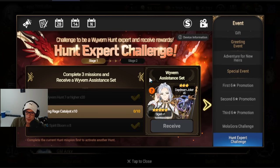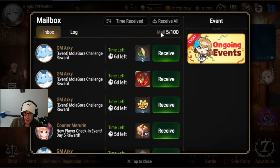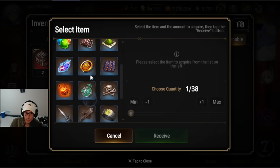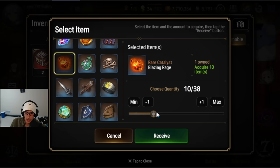Next up is your Hunt Challenge. You need to make sure you clear Wyvern 7 or higher 20 times. Wyvern 7 or higher you can do with the story team you've been using — just set it to auto, clear it 20 times, and don't do any more than 20. Do not waste any resources farming anything under Hunt 13. Keep farming Unrecorded History because that is the most efficient thing you can do right now. Do not waste materials farming Lower End Wyvern.